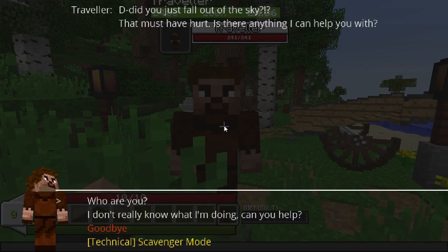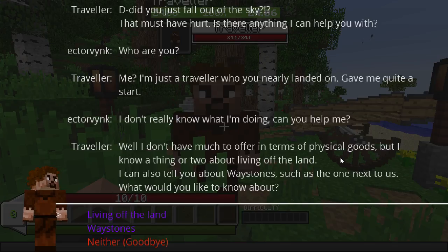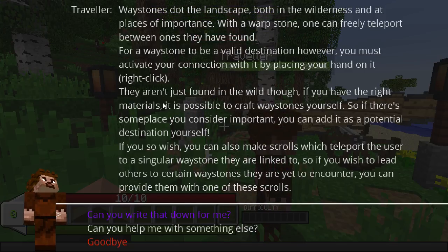Traveller, let's chat to you. 'Did you just fall out of the sky? That must have hurt. Is there anything I can help you with?' Well, who are you? 'I'm just a traveller who you nearly landed on — gave me quite a start.' Can you help me? 'I know a thing or two about living off the land — about waystones. They dot the landscape both in the wilderness and at places of importance. With a warp stone, one can freely teleport between the ones they have found. For a waystone to be a valid destination, you must activate your connection with it by placing your hand on it — a right click.' That's quite cool — a nice way of being able to explore a lot and have a bit of a shortcut.